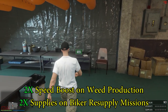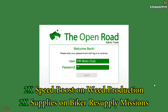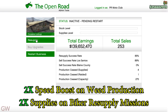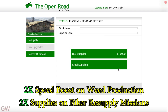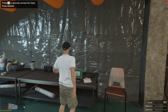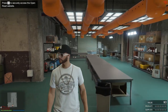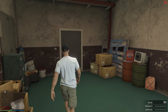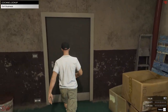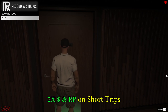With the MC businesses, there's a two times speed boost going on for weed production. I don't own the weed business so I'm just using this clip, but there's also two times the supplies on biker resupply missions — specifically the manual resupply ones, not the ones you purchase. Instead of getting one bar of supplies you'll be getting two bars. However, manual resupplies are actually very inefficient, so do not waste your time and energy doing those — just buy the resupplies.